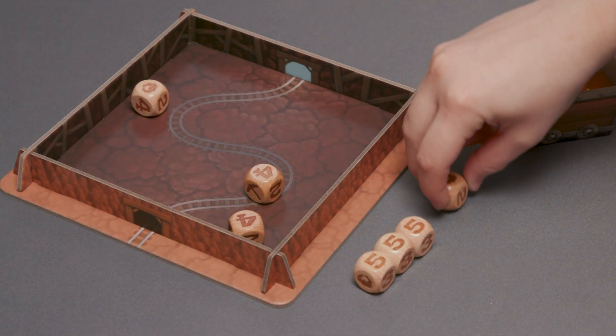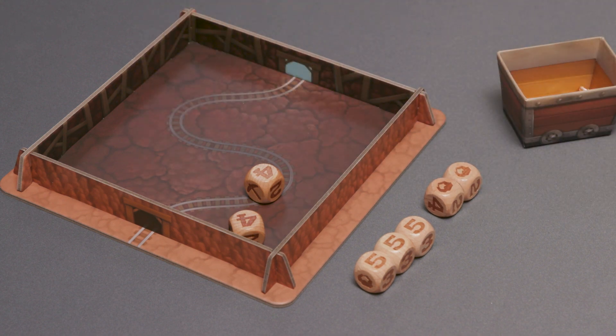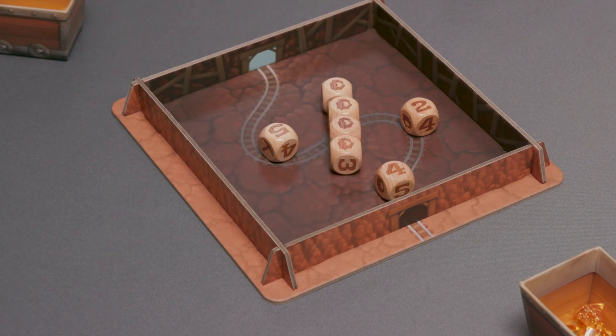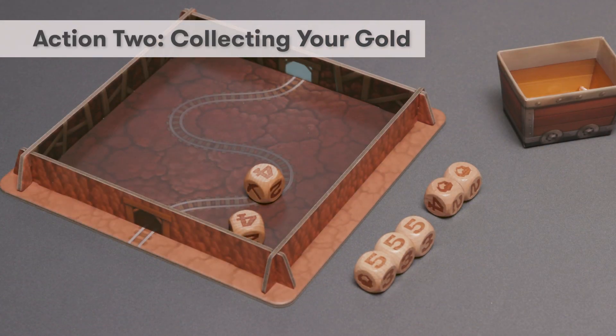At any point after your first roll, you may choose to stop and collect your claim based on the dice you have set aside. Give it some thought. If you choose to re-roll and are unable to set aside any more dice, you give up all the dice you previously set aside and collect no nuggets — it is the next player's turn. If you choose to stop, move on to action two: collecting your gold.